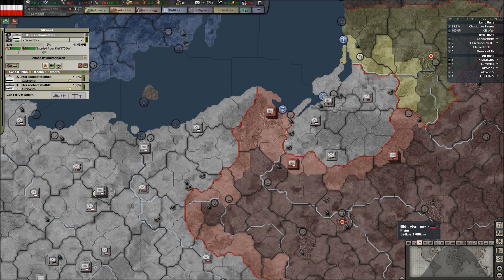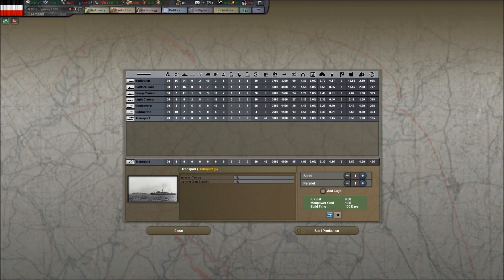Going back to political mode — this is the port of Danzig, held by the Poles at this time. This is the port of Königsberg, held by Germany — this is East Prussia. There is no land route to East Prussia, so I need to build troop transports to get troops from here to there. I do want more troops there for the invasion of Poland, which will happen around the scheduled historical date of September 1939. We need to put some transports in production — we're going to do four in serial, which is 18 months. I can live with that number.